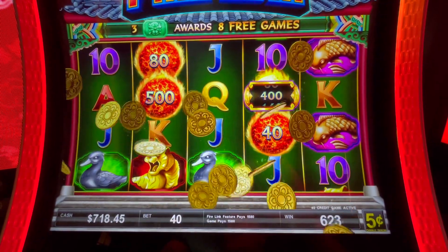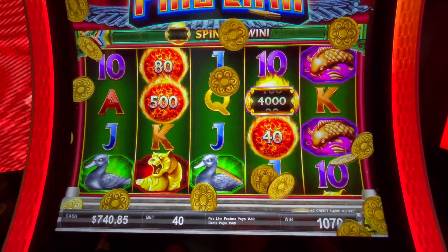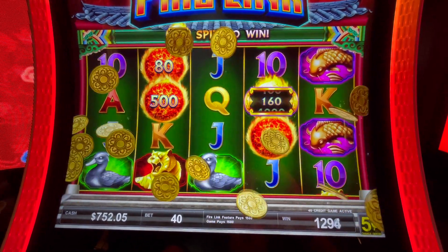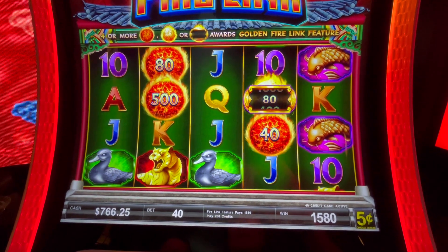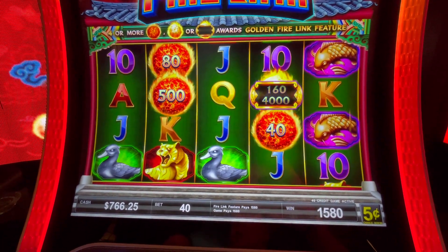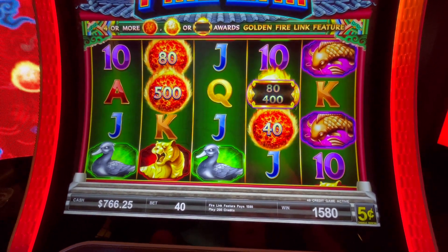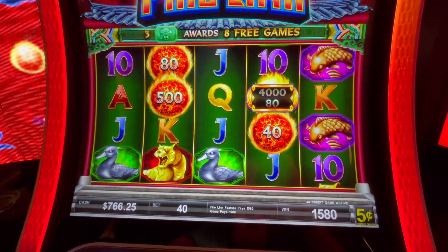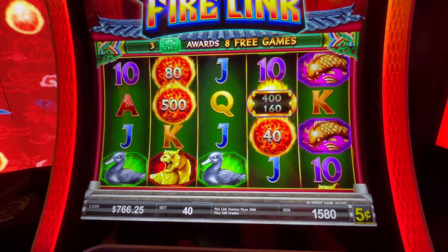We put $240 in this machine from the other machine. I had started with $100 — I put $100 in the other machine, left that one with $240, came to this one, and now I'm at $766. That's the best machine you've found all trip so far. $520 up in this machine and $140 in the other one — I'm up $660! Great job. Thanks for watching guys, you guys have a great day. We really do appreciate all of you, thank you.